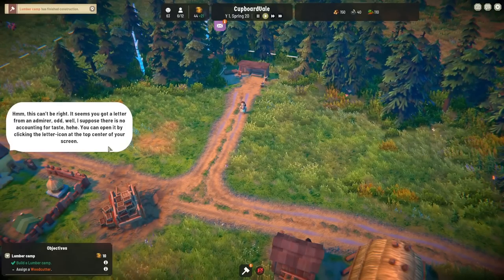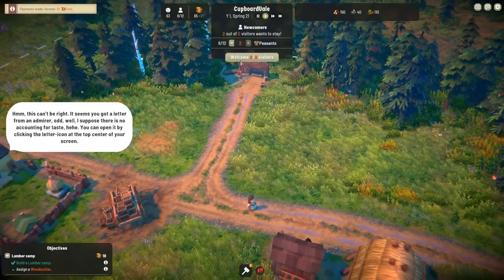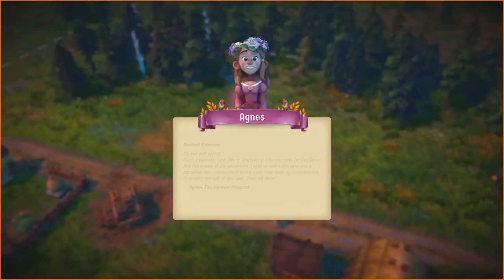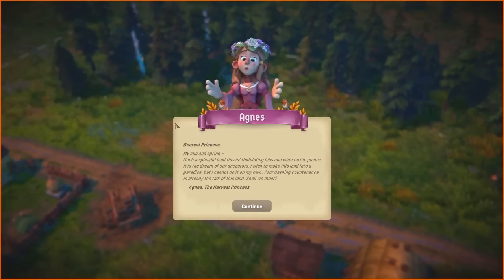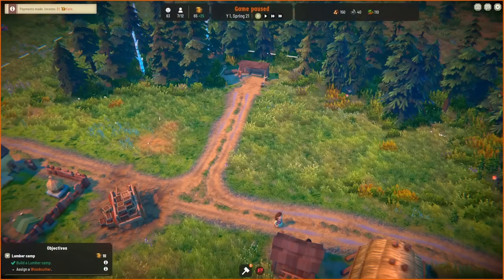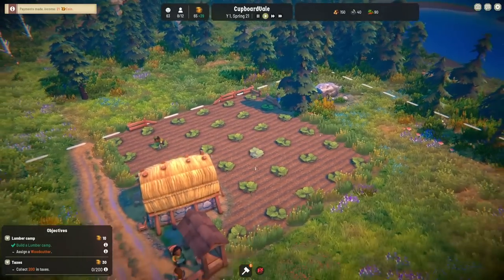We've got a letter. It seems we've got a letter from an admirer — odd, well there's no accounting for taste. You can open it by clicking the letter icon at the top centre of your screen. We can now read our letter from Agnes. 'Dearest princess, my sun and spring. Such a splendid land this is — undulating hills and wide fertile plains, a dream of our ancestors. I wish to make this land a paradise but cannot do it on my own. Your dashing countenance is already the talk of this land. Shall we meet, Agnes the harvest princess?' My dashing countenance — you're making me blush, Agnes! Let's meet up.